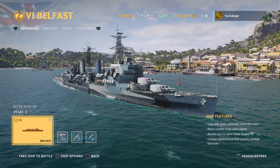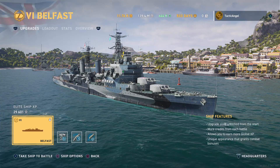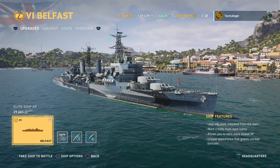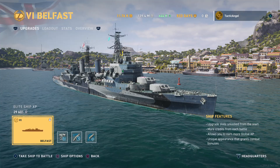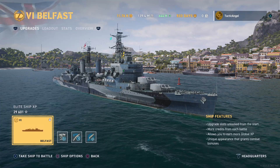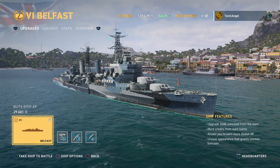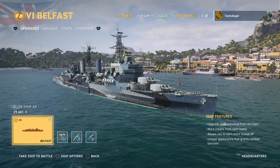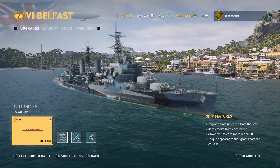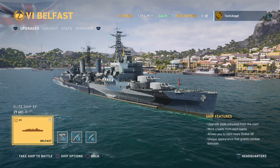HMS Belfast is the ninth in a series of ten cruisers that made up the Town-class cruisers, built by the Royal Navy between 1934 and 1939. Unlike most classes of ships named after the lead ship, these were named after towns within Great Britain and Northern Ireland. The Town-class cruisers come in three distinct subclasses: the Southamptons, the Gloucesters, and the Edinburghs. You'll note that the Town-class cruiser turrets feature three guns, with the center gun set back slightly in the turret to help increase accuracy, as the blast of the outer guns might otherwise disrupt the projectile from the center gun.